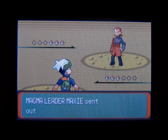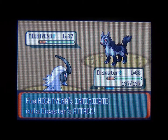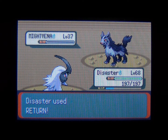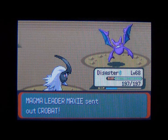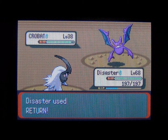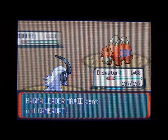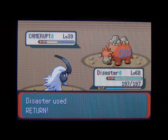Maxi is going to use three Pokémon. First, a Mightyena level 37 with Scary Face, Swagger, and Takedown — watch out for his Swagger again. His Pokémon are all close to level 40, so at this point in the game you shouldn't have much trouble. Next is a Crobat level 38 knowing Wing Attack, Bite, Confuse Ray, and Air Cutter. Finally, another Camerupt level 39 with Earthquake, Rock Slide, Amnesia, and Takedown — I used Return on all three and took them all down easily.